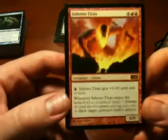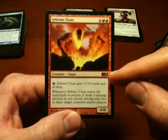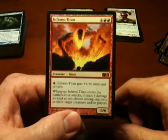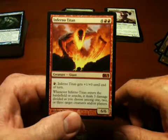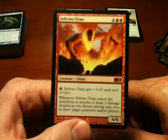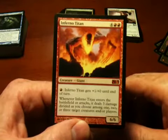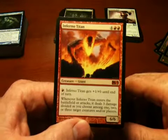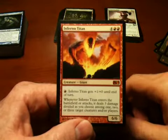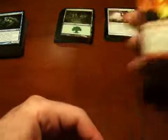And this is my Mythic Rare, as you can see from the special reddish logo. It's a 6/6 creature with fire breathing and a little direct damage effect. It's basically a big scary monster with a really high casting cost, and I don't find that very interesting as a rare card. I prefer the more nuanced cards — this is basically just a big monster that's going to inflict a lot of damage.